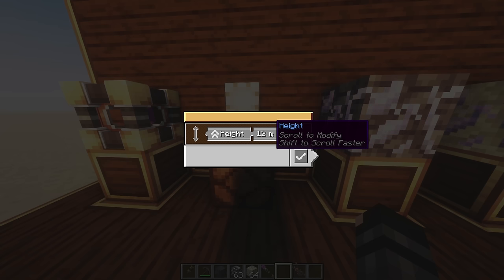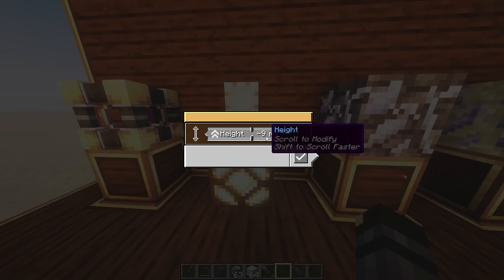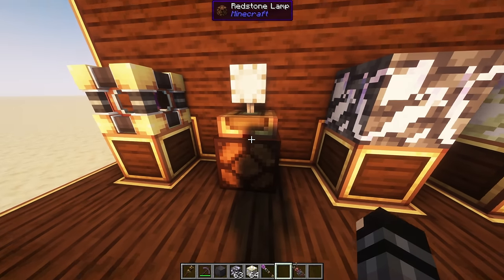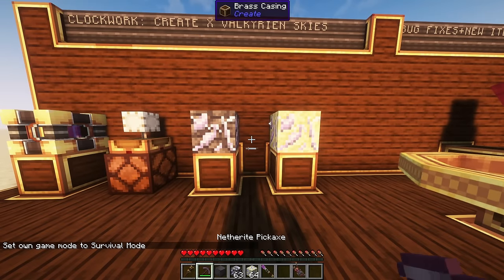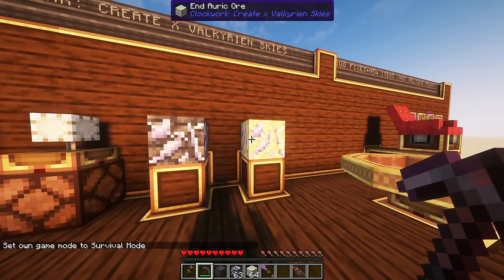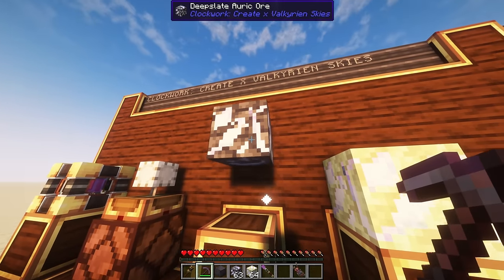I can scroll the altitude setting all the way down to zero or even below zero and it'll output a redstone signal. If I put it higher than we currently are, the light is going to turn off because it's no longer outputting a redstone signal. So here are the two new ores — we have the deepslate and the end versions. I'm going to mine this to show you how it works.